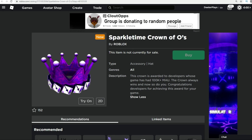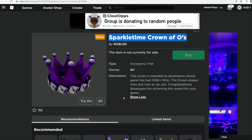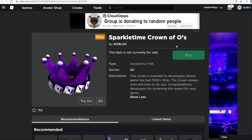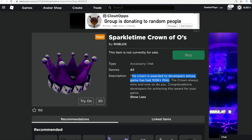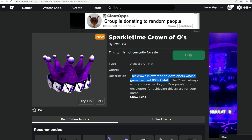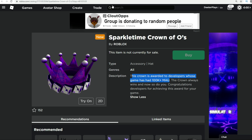The next crown is the Sparkle Time Crown of O's. It's O's, so I guess the Roblox logo technically is an O, but it's a little weird because it's a square-shaped O. This one is for 100K monthly active users, so if you see someone wearing this item, then you know that they're a pretty legit developer. Next number is 4.